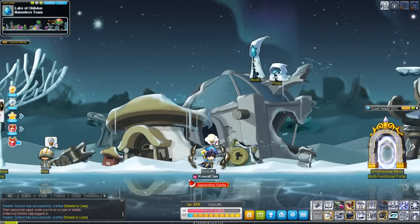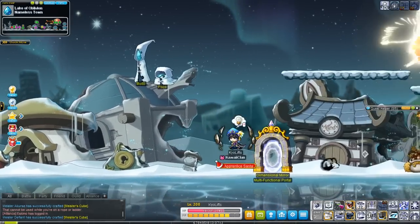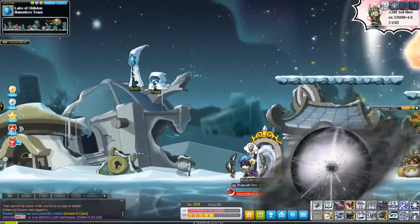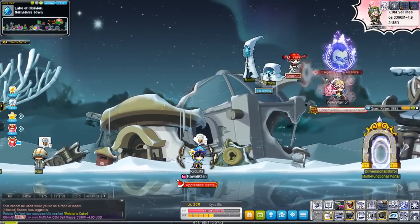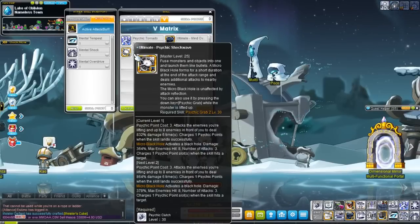It's kind of like that skill, except it'll aim straight and it'll activate a black hole — or they call it a micro black hole — at the very end of it. And when you toss the enemy, or enemies, or objects, you get Psychic Points, and also when the black hole hits enemies, you get Psychic Points.